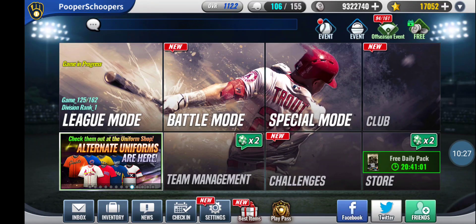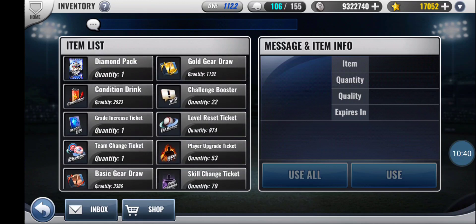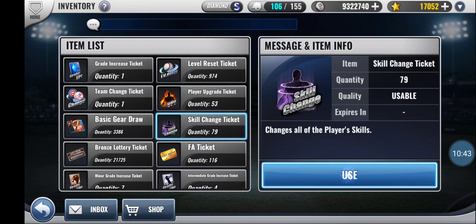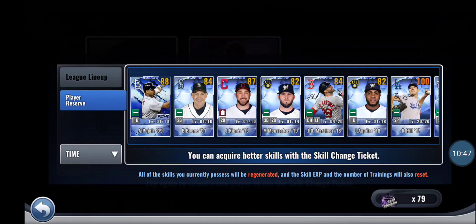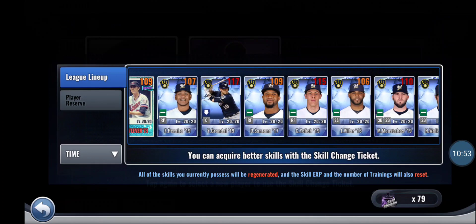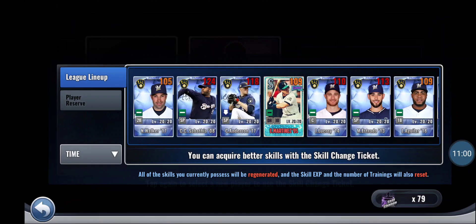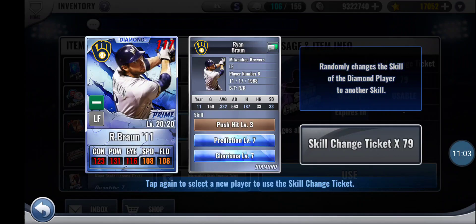Let me think here — I've got just about 80 skill change tickets. You know what? I think I'll try skill changing my Prime Brawn. He's definitely not bad, but he's basically worked his way into being the worst team batter in my actual lineup. He's probably a little bit better than Mike Trout, but I'm obviously not going to spend too many resources on a non-team player. I've had this skill set for so long — hopefully it ends up being forgotten about with a really good skill set here.